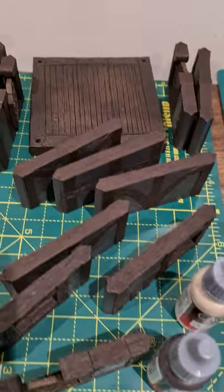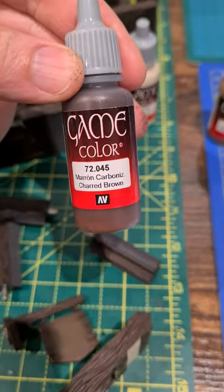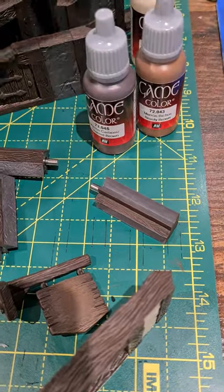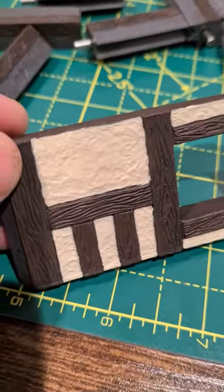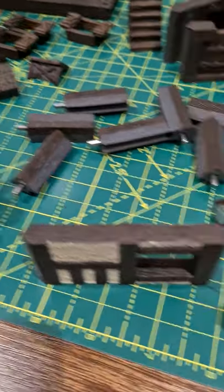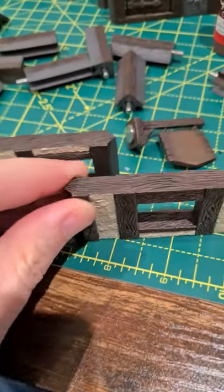Most things are now done. For the lighter dry brush, I went for a 50-50 charred brown and beastie brown game colour by Vallejo. For the inserts, these are going to take a while because that took about four coats, using game colour bone white. That's about two coats there and one coat here, so this will take a while.